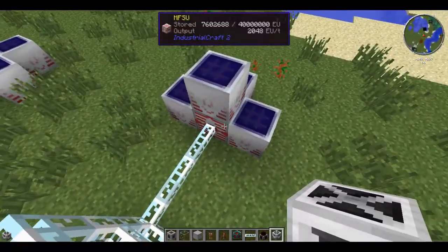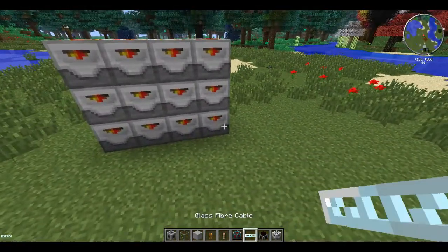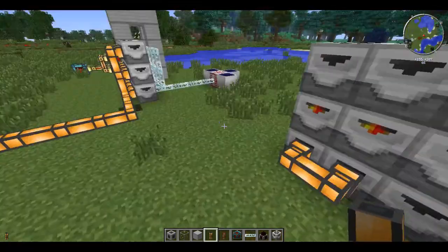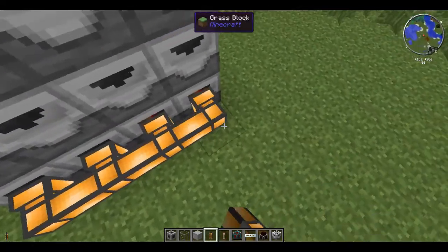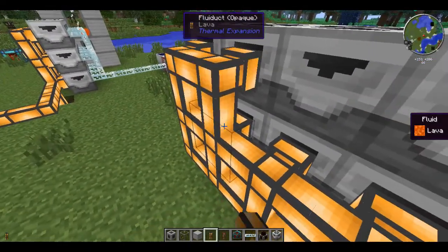So what I've got here is as many lava fabricators as I want. It's actually still going up with the four high voltages, so that's a lot of power. At the front, I'm just going to pump out all the lava that these produce so they don't stop producing.